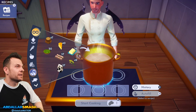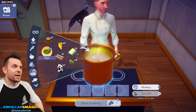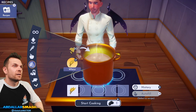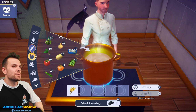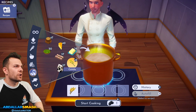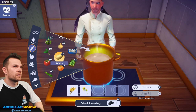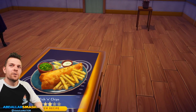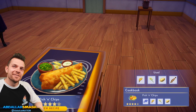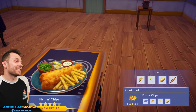Fish and chips — we need wheat, canola, potato, and any fish. Canola is my first time cooking with it. Fish and chips! Crispy baked cod and fish and chips look like the exact same thing.